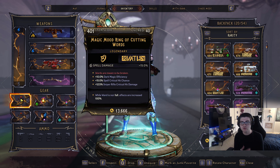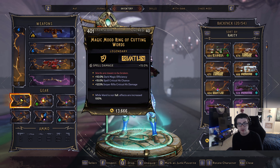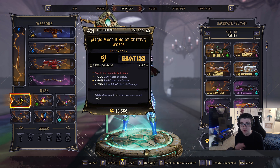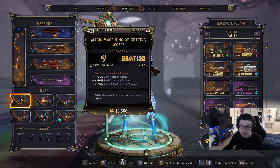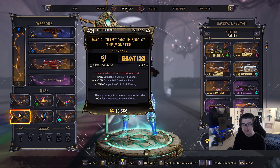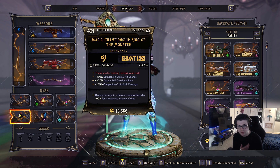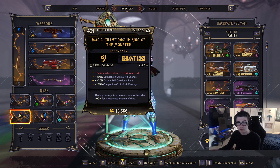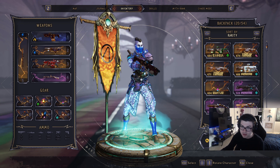For rings, I have one where when your ward is not full, spell effects are increased 100% — giving spell damage, dark magic efficiency, spell crit chance, and sniper crit damage. The second ring gives spell damage and, when dealing damage to bosses, increases effects 100% for a moderate time. Action skill cooldown rate is the most useful stat on these rings.